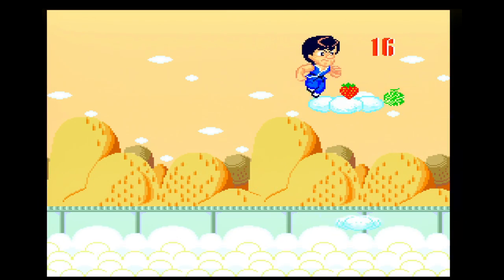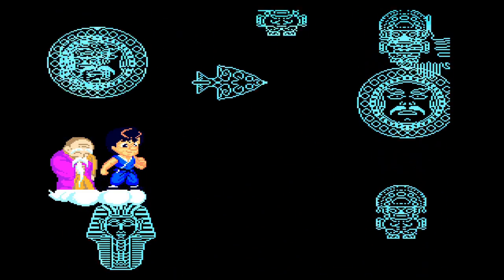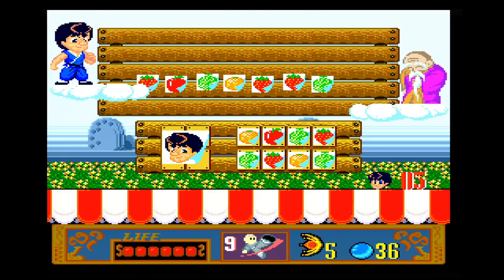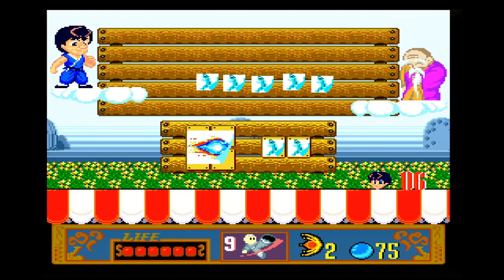Bonus stages can be found by listening for a bell sound. When you hear a bell, attack that area and the bonus stage power-up is revealed. You can get extra lives from these bonus stages, but they will refill your health and Hadoukens first. This makes the Hadoukens feel like a waste, as using them makes it nearly impossible to get an extra life.